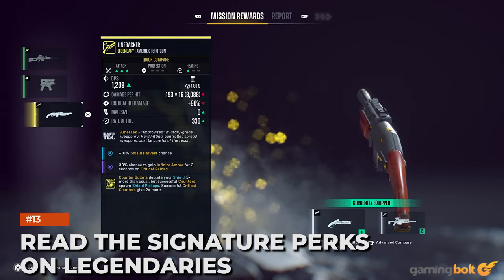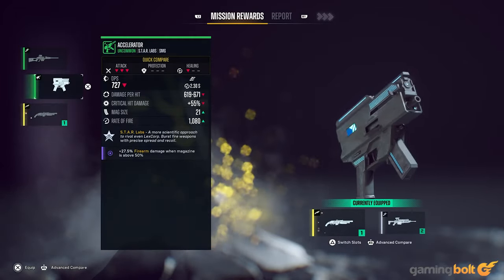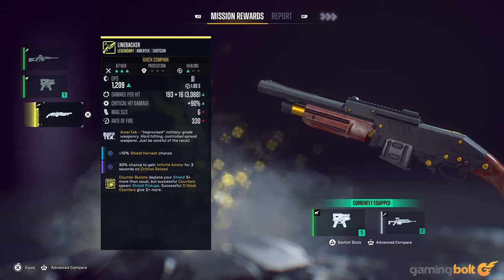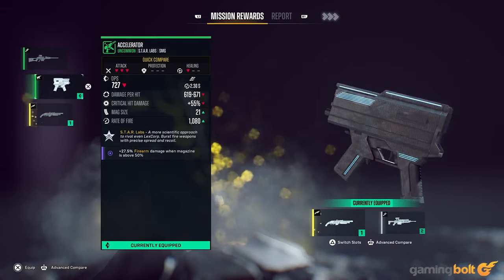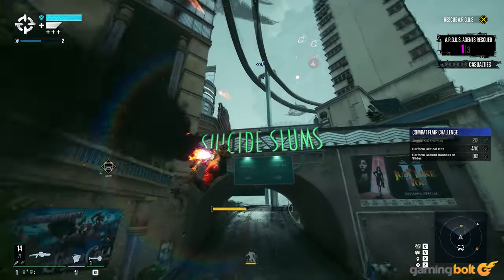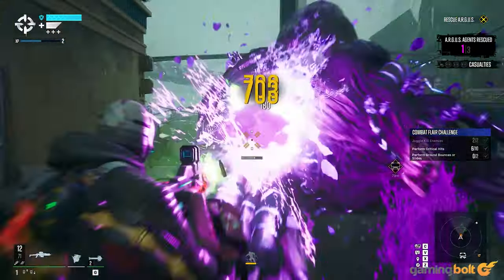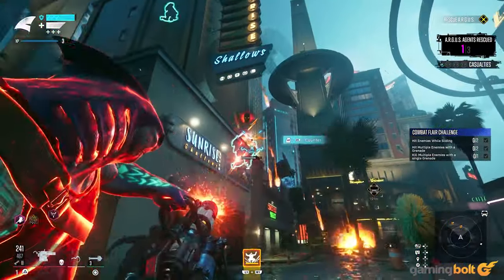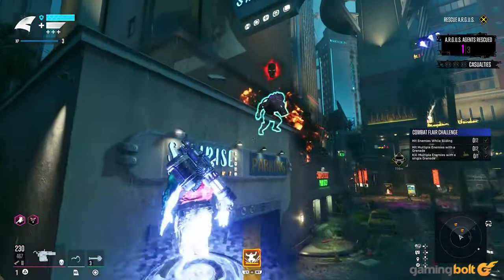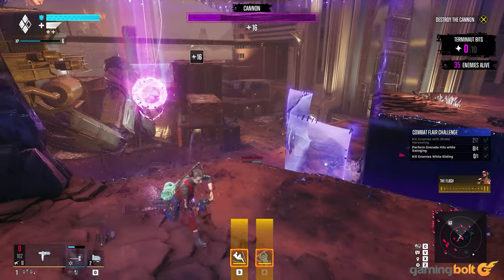Read the Signature Perks on Legendaries. It may seem obvious, but read the Signature Perks on Legendary items, because some of them can be downright negative or crippling depending on your build. There's a grenade which deals increased damage but constantly drains your shields, melee weapons that disable shield harvesting and instead cause enemies to drop damage boosts, and weapons that slow enemies but deal no damage. While they can be ideal for specific builds, don't slap them on simply because of some green arrows pointing up.